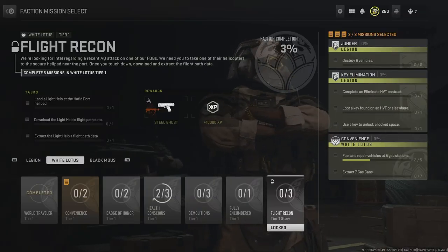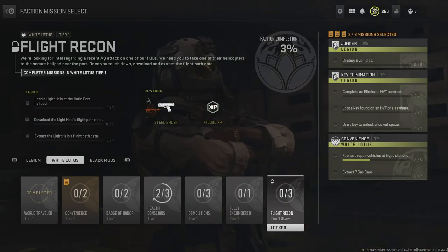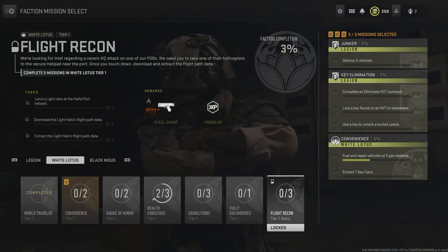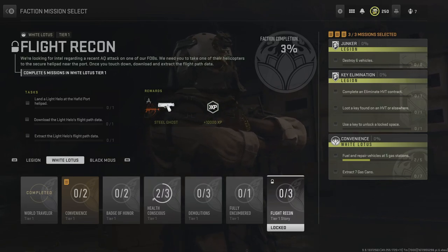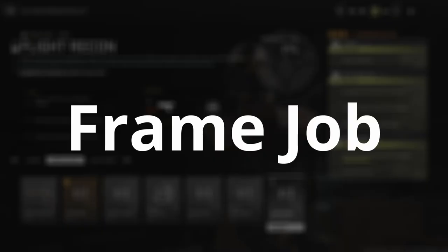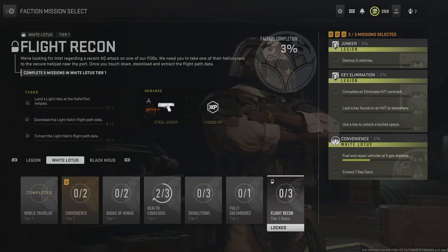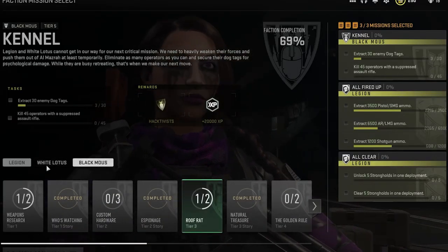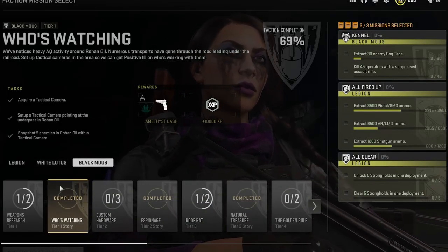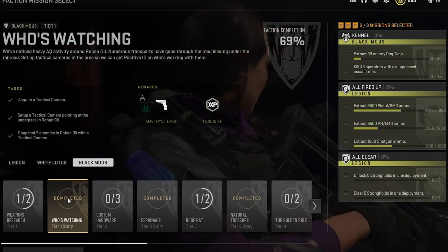I bet you can see what I mean when I said there's lots of missions to do and it can be a bit of a grind. There are layers of missions to do to unlock more missions. So once we've done the tier 2 story missions from Legion and White Lotus — basically the Frame Job and Two Birds missions — we get to unlock the Black Mouse missions. This is where we can start to feel a little closer to our final goal of completing the Breaking and Entering mission and getting the Rose Relentless Skin.